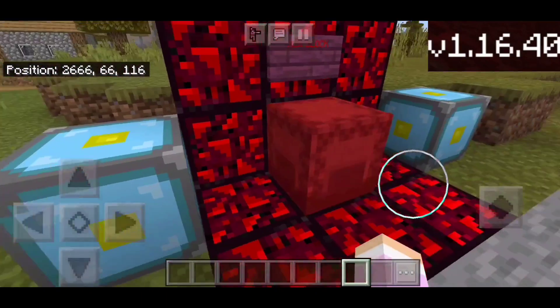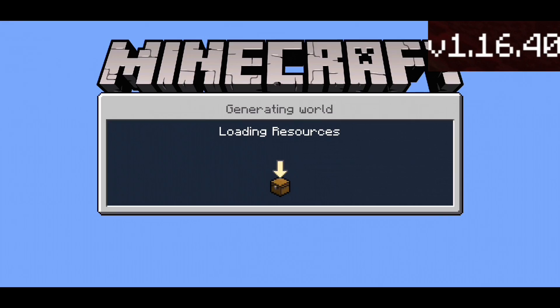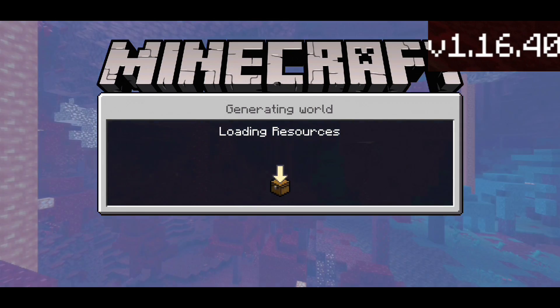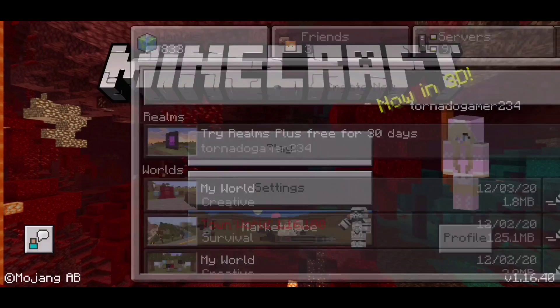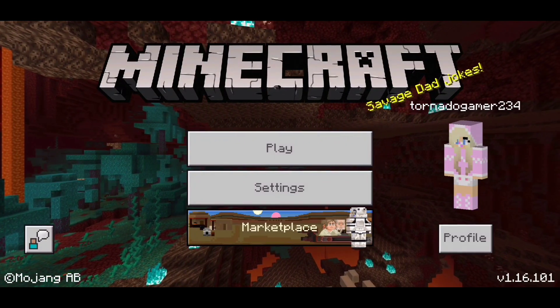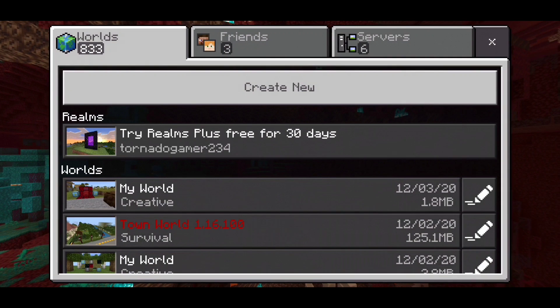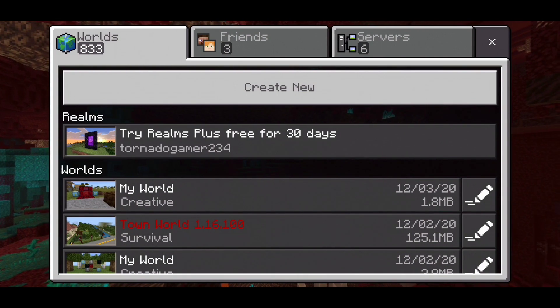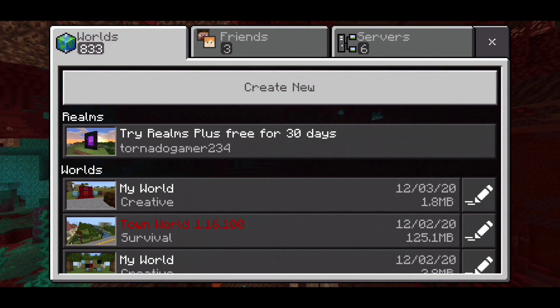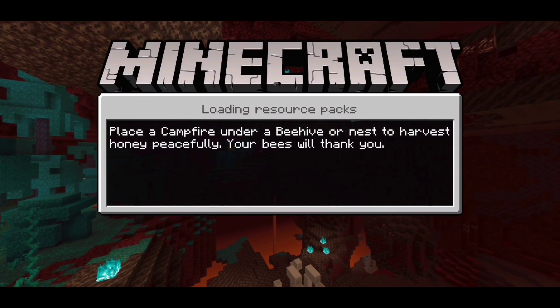So one thing we're going to have to do now is go ahead and downgrade to 1.16.100. I will go ahead and meet you guys there on the other side. Okay, we're now in 1.16.101. Let's go ahead and load the world. I'm noticing that the sound might be up — I'm going to have to turn that down. Here we go, let's load the world.